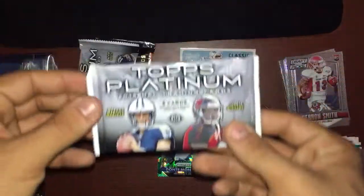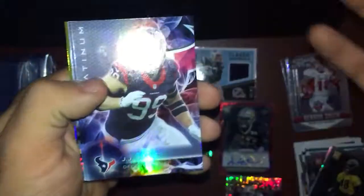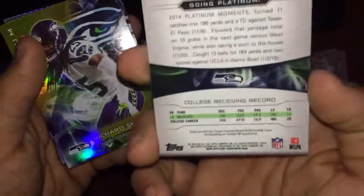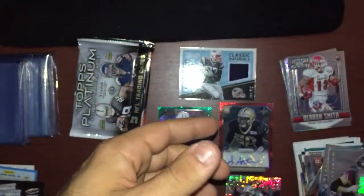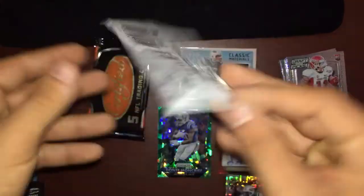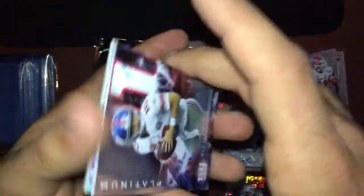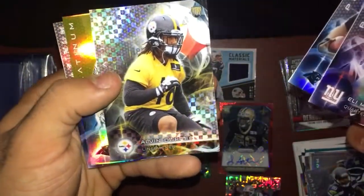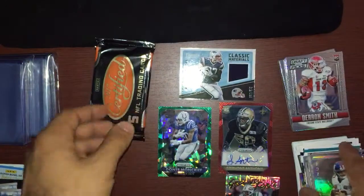Now one of my favorite products — Topps Platinum 2015. It's really sad that Topps no longer makes football cards; they were usually my favorite, but stuff happens. We got JJ Watt, Greg Hardy, Tyreek Hill, Tyler Lockett, Richard Sherman, and Javaris Allen. Second Topps Platinum pack: Amari Cooper — he hasn't been doing good this season, a lot of dropped passes, which hurts my fantasy team. Also Eli Manning, Cam Newton, Alvin Dupree, Jonathan Stewart, and Melvin Gordon.